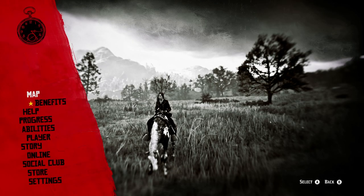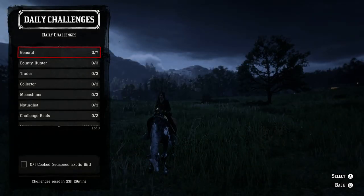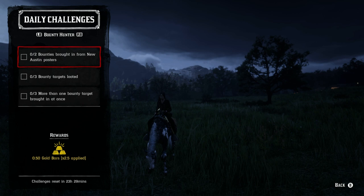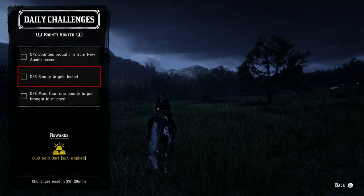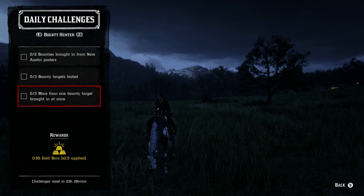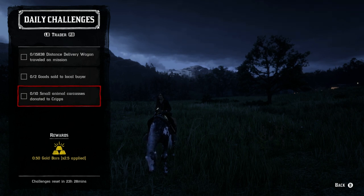For the bounty hunter role — the only role that pays out additionally in gold — you've got two bounties brought in from New Austin posters. Since you're already going down there for the desert sage and red sage, you might as well hit Tumbleweed, Benedict Point, or Armadillo and complete these two. Make sure that before you turn in your targets, you loot them for the three bounty targets looted challenge. For more than one bounty brought in at once, the best way is with a friend who has the same challenge — be in the same posse. Otherwise you have to kill both targets yourself or use your bounty wagon, which makes it a bit more difficult.